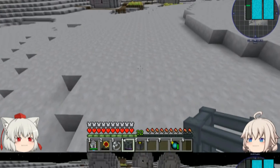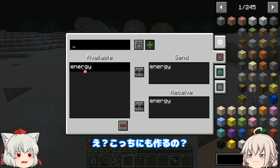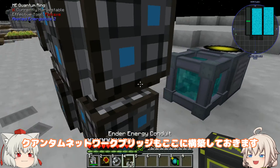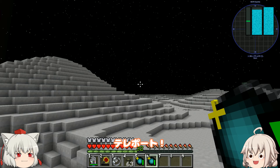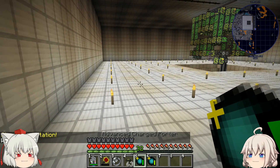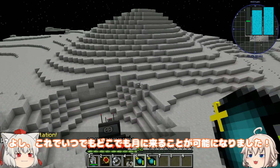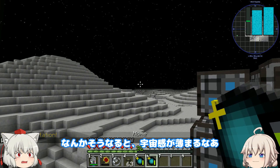あ、ジェム装備のせいで無限に上がっちゃう。さてと月にもまたレシーバー作りますよ。こっちにも作るのもちろん、ワンクリックで月に行けた方が何かと便利だしね。クアンタムネットワークブリッジもここに構築しておきます。さて月のテレポーターにも忘れずリンクさせておいて。家に帰ってきました。月に行けるかも確認。よし、これでいつでもどこでも月に来ることが可能になりました。なんかそうなると宇宙感が薄まるなぁ。